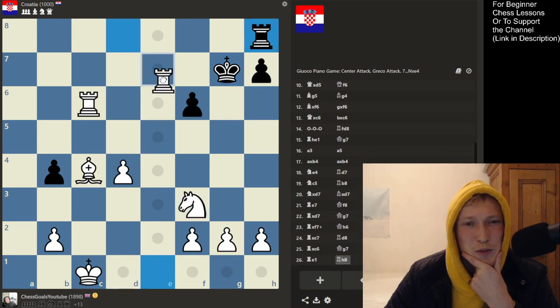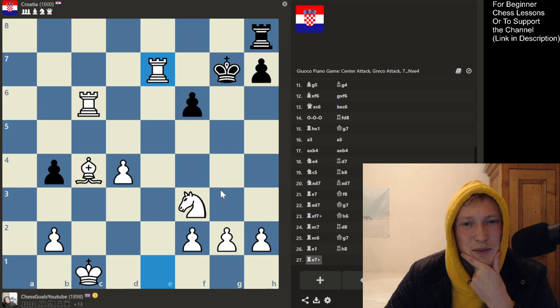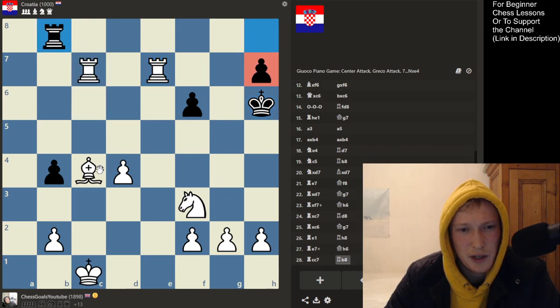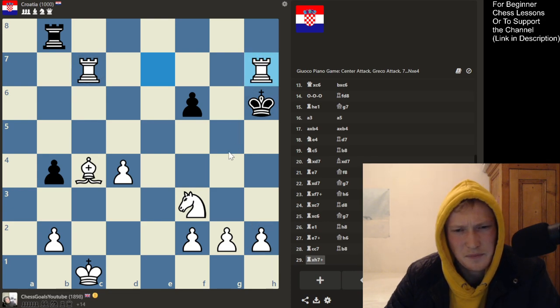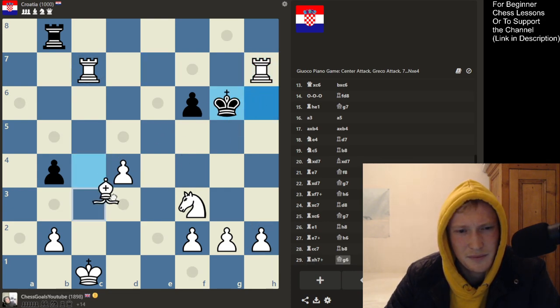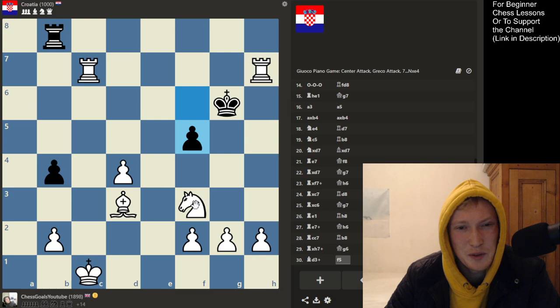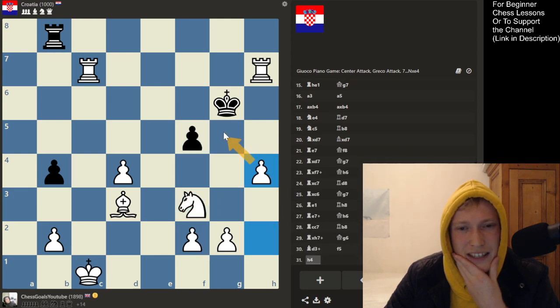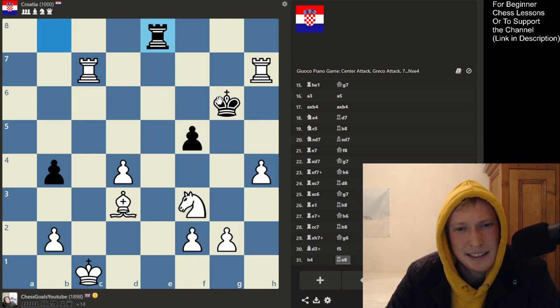Maybe just double the rooks — that should be quickest. Something like that. If it comes up here, maybe trade everything off on this square. That looks like a nice move. Feels like they're almost getting mated here. Check — what about this, taking away this escape square. And now... it's not quite mate because of this square here.